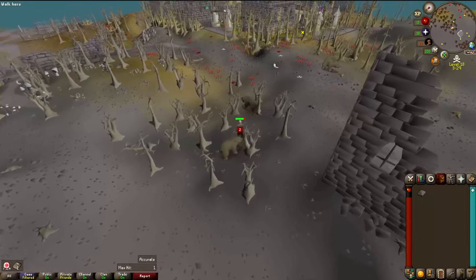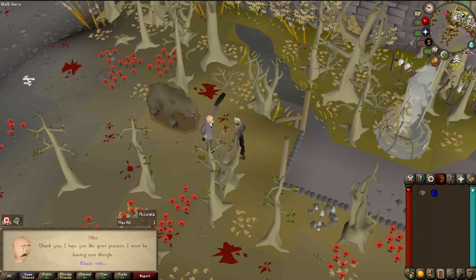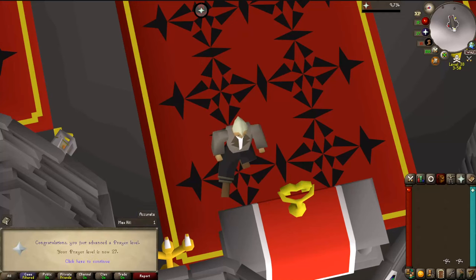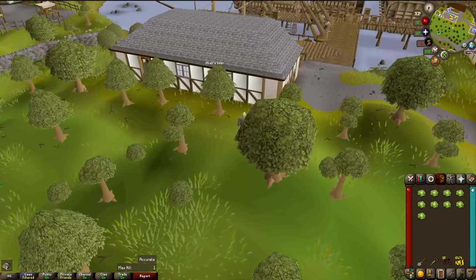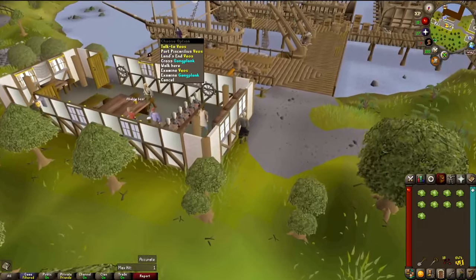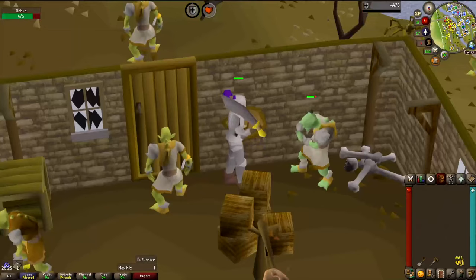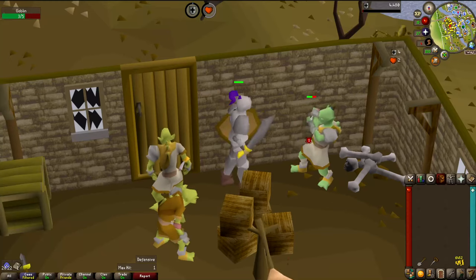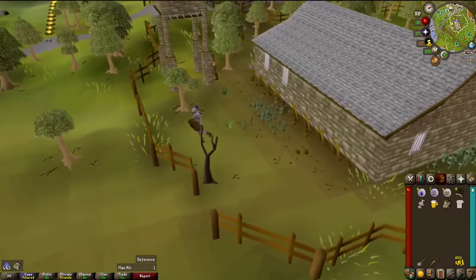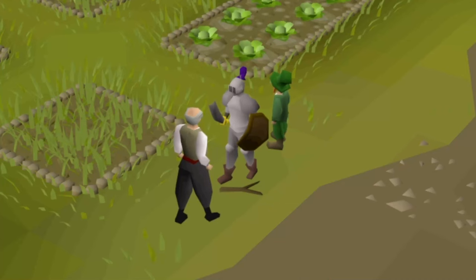I will be grabbing this iron bar every time I come back, for smithing down the line. Giles random event for a sapphire. That's level 27 prayer and now I'm out of bones. Since I'm no longer focusing on bones and defense levels, I'm going to farm in two places: Sarahs Farm and Hosidius. They're level 17 farming — getting close to the level 20 goal. I might kill a few goblins while I wait now. It's slow with that one max hit and the low accuracy. A Jekyll random event — still no collection log events.